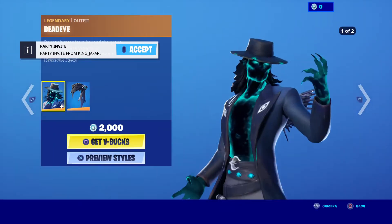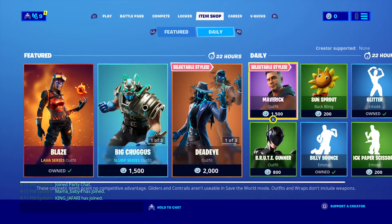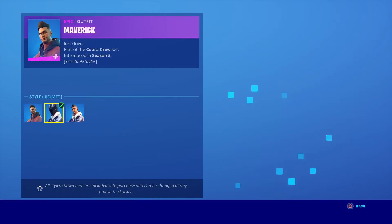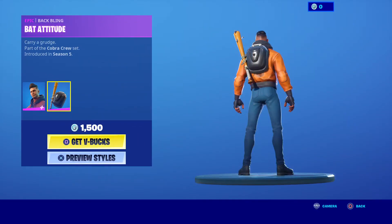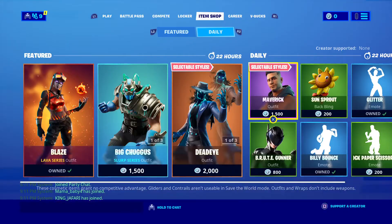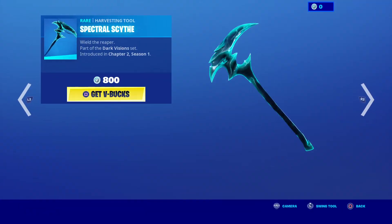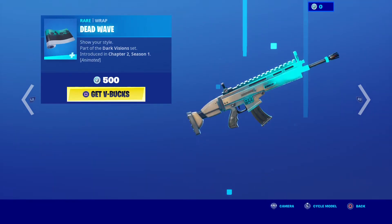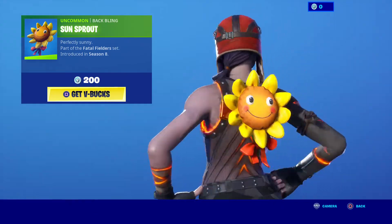And then we got Deadeye with two added styles — no hat and default. Maverick with three added styles — it's okay. Bat Attitude. We got the Spectrical Scythe, Dead Wave, and Sun Sprout — really good back bling.